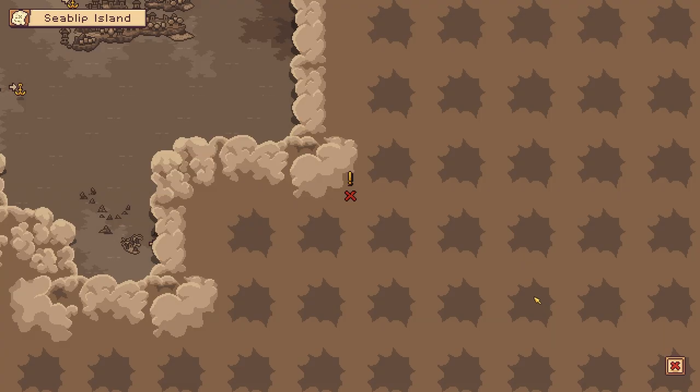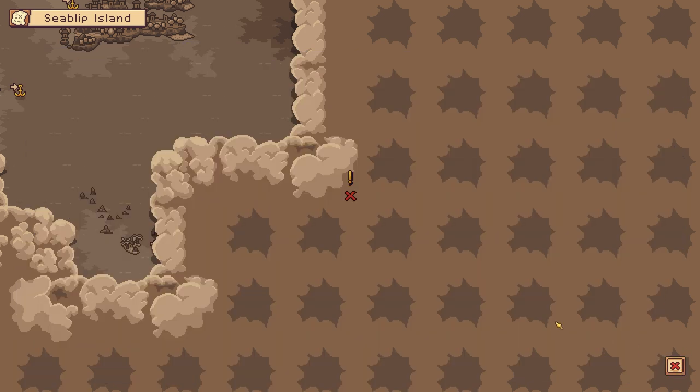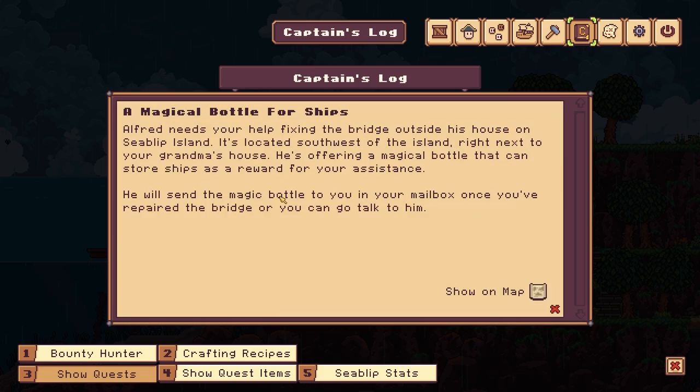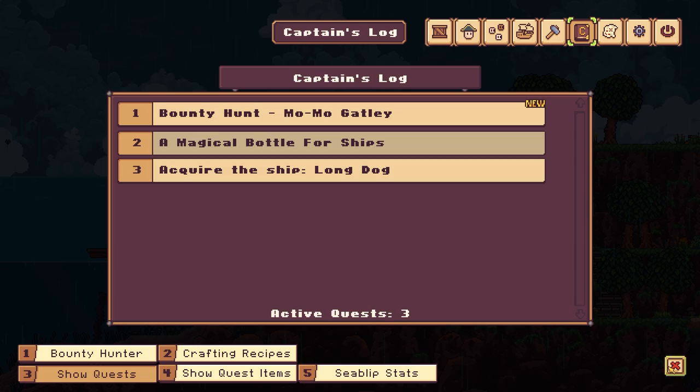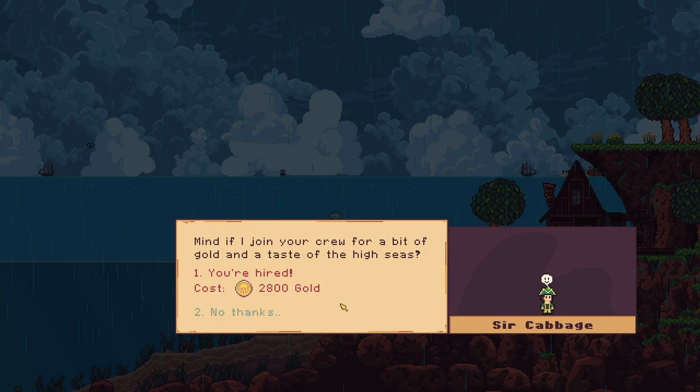So I need to acquire the ship Long Dog — that would be quite cool. Where is it? It's all the way over here. Oh that's cool — if you go this way, that's Mr. Turtle's house, Mr. Turnip's mansion. Let's go have a look at that. We need a magical bottle for ships, and we need to fix the bridge — so we need more wood. Let's jump in our boat. Hello good sir, I do need another person, may I join your crew?